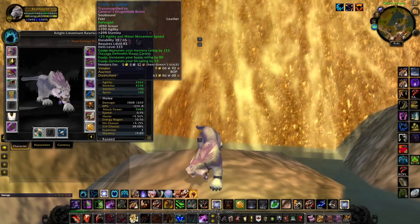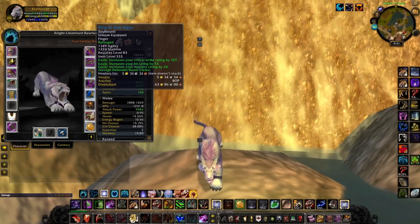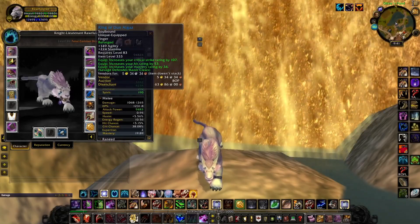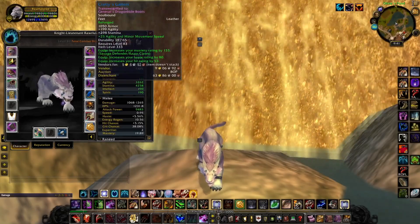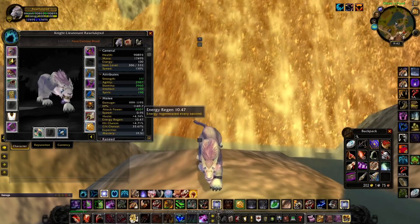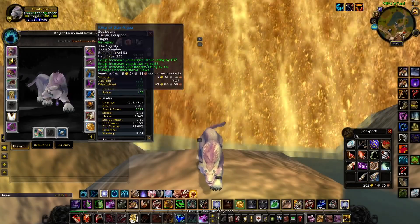For the rings, you're going with the Ring of Dun Algaz — this comes from Grim Batol, the second boss. You're going to reforge haste into hit so that you hit the 5% hit cap. The reason we keep the hit here is so that without it the percentage drops down to around 4.71%, so you need just enough hit to be exactly at five percent, and it's going to be very minuscule — maybe only 10 hit needs to be removed.